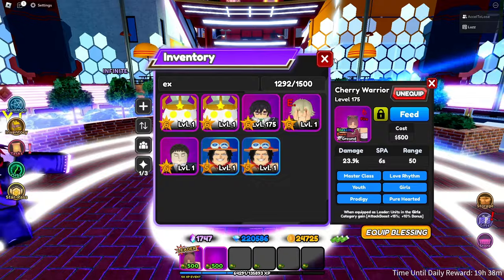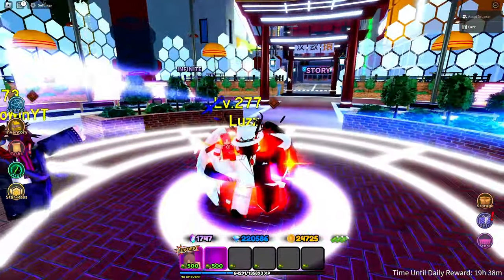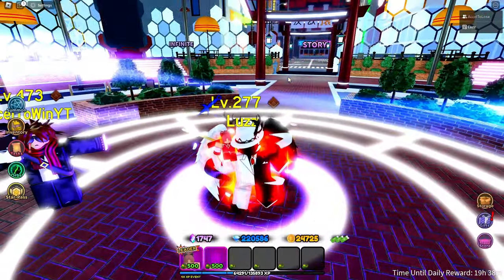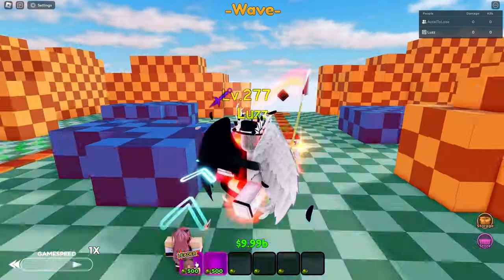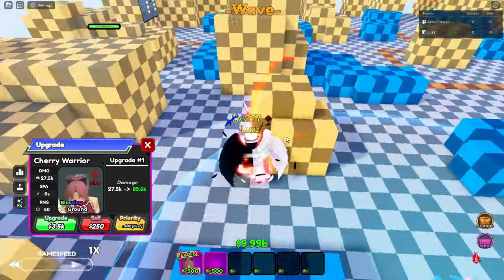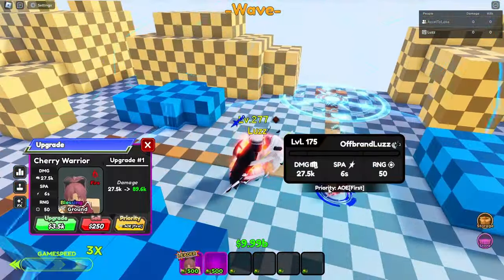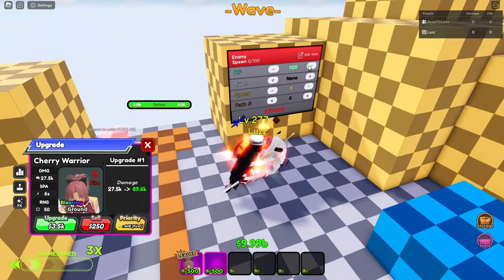The leader skill is pretty good. Let's equip the blessing — you get a spear, which is pretty nice. Now let's see how good Cherry Warrior is. On placement it's an AOE circle with 27.5k damage, six attack speed, and 50 range. This is looking really strong for 500 cost.